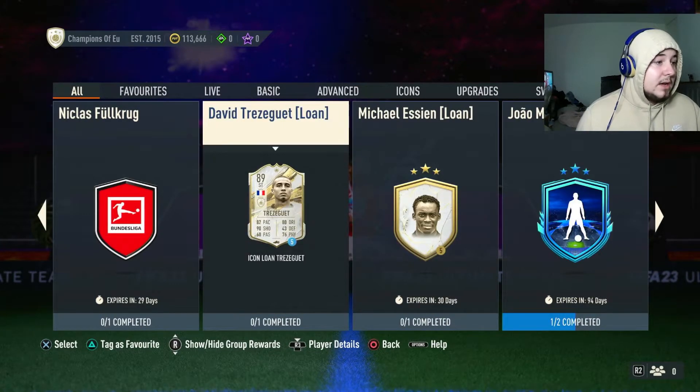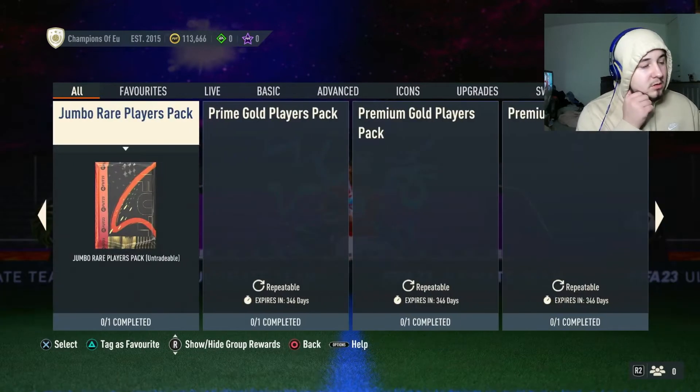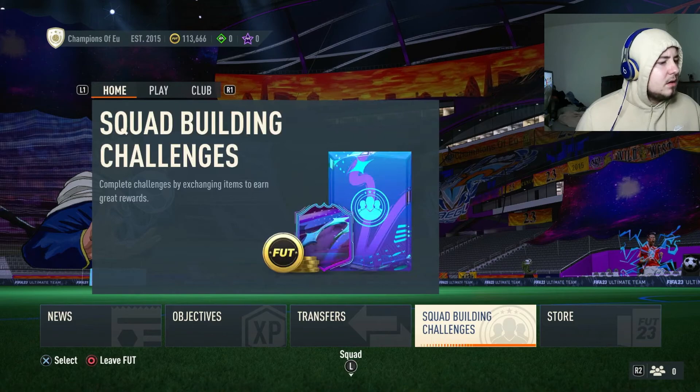Make sure you guys grab these loans just for whenever you need them. I'm going to get John Mario as well whenever I need him. So far it's been a good day - they've got really good stuff in today's content drop.